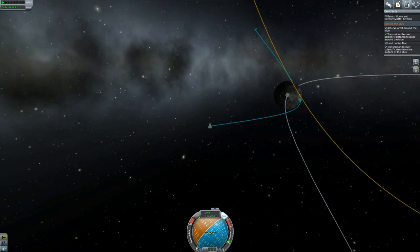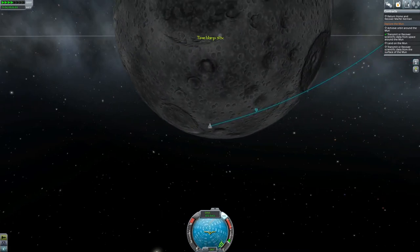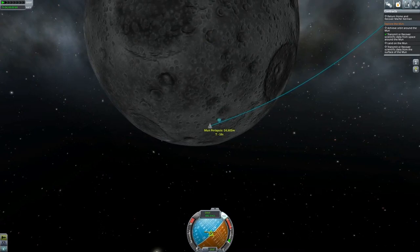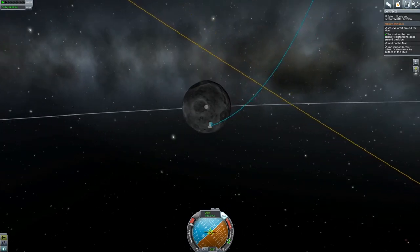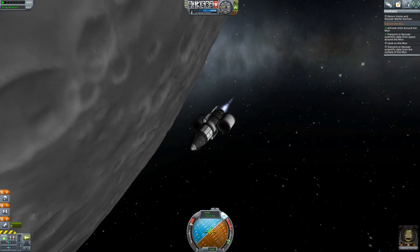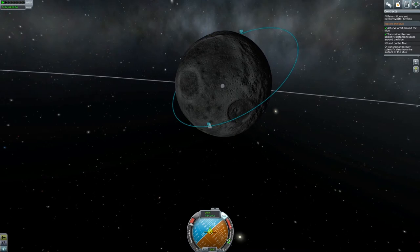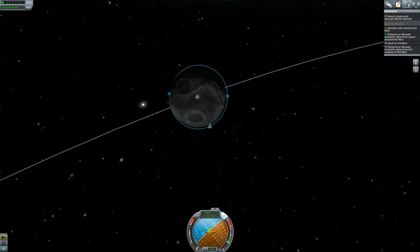We are going for the lunar insertion burn — or should I say, mooner insertion burn? There we go, that's about 21 seconds away. This should not be that long to get into orbit. I'm actually hoping we can land in that crater there, because that looks like we're going to get some interesting science. We also want to watch these tanks. Now we want to get this fairly circular — it'll make landing a lot easier. This is the advantage of burning on your periapsis — you can really circularize the orbit. 14 by 14. Happy with that.